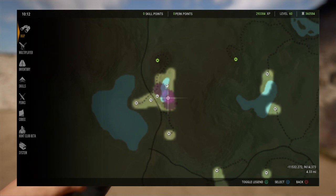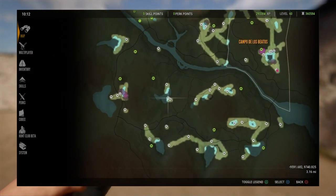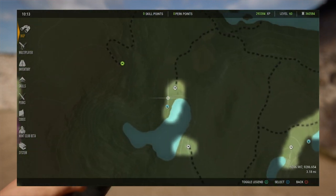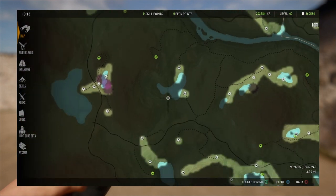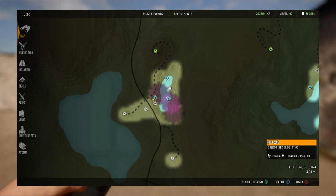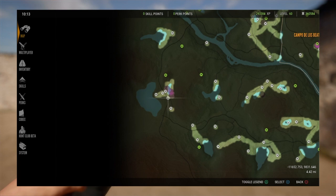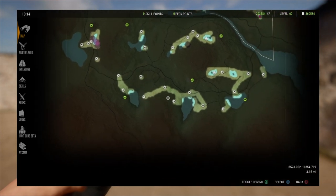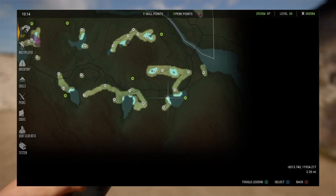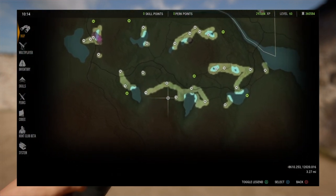Down here is where I find my Grados. I never really hunt here - I don't remember what I've ever found here. But Grados - this is where I've gotten two Diamonds down here. I don't ever see any Ibex down here. I do see a lot of Red Deer, Roe Deer, and Pigs all down here.